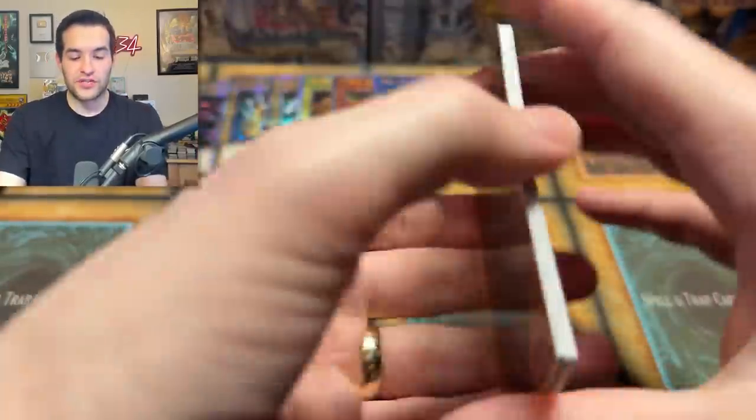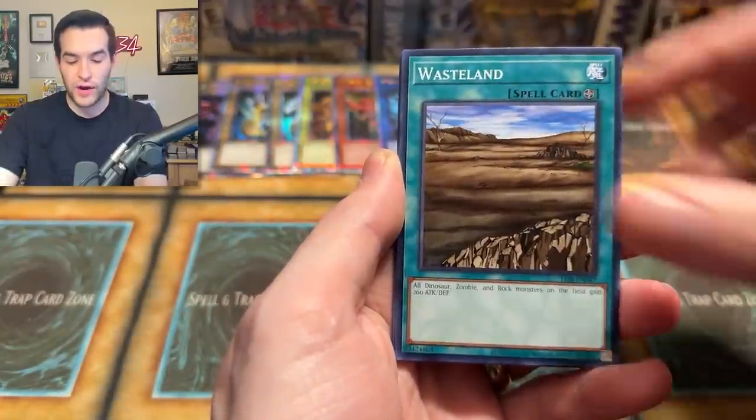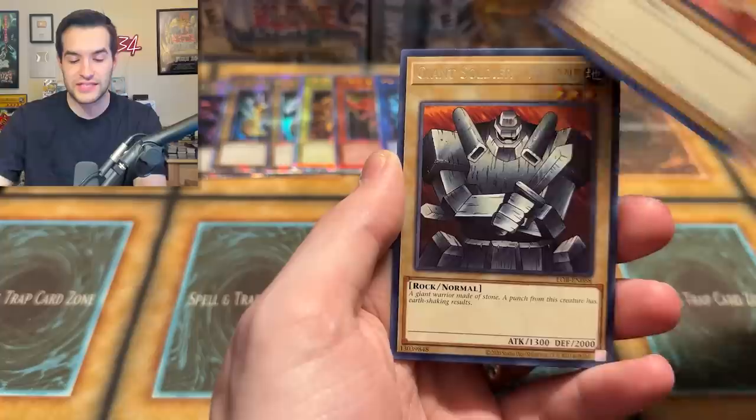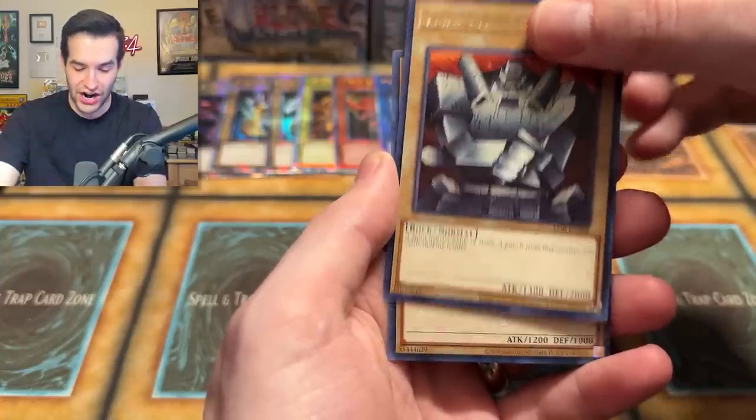Launcher Spider, Ancient Lizard Warrior — Ruxon Special right to the Sanga. We'll take it, not bad. Legend of Blue Eyes — our final pack. Will it be insane? Will it be a Blue Eyes White Dragon? Dark King, Petit Angel, Giant Soldier, and a lesser dragon — not the more powerful dragon we're looking for.